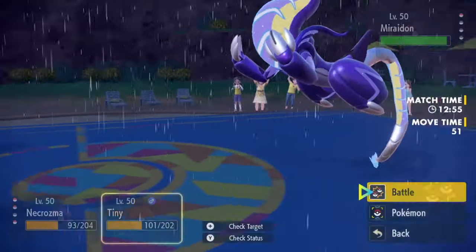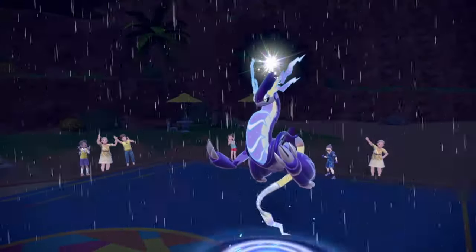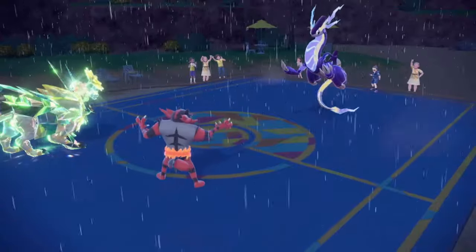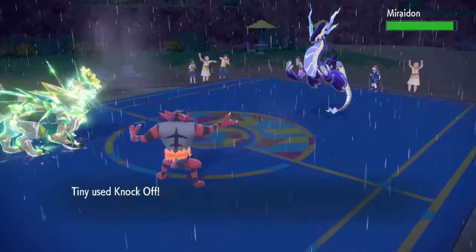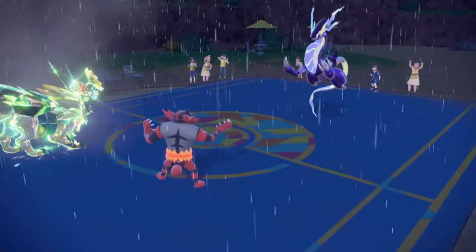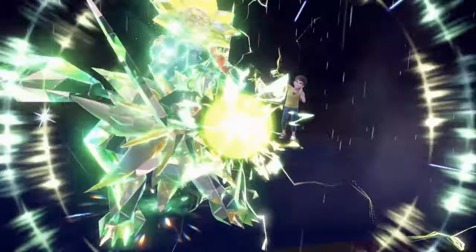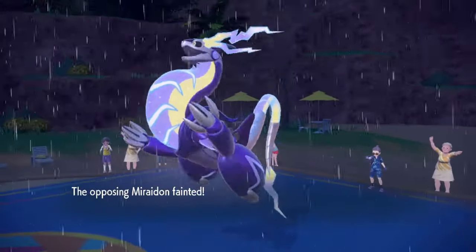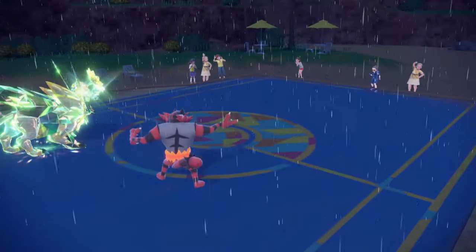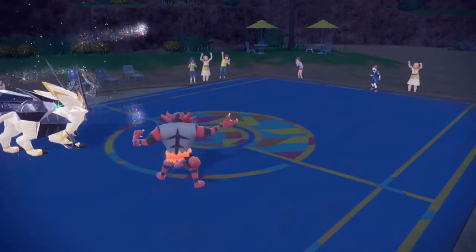Let's go for Photon Geyser again — Knock Off too. He goes for Calm Mind — you are not living a plus-two Photon Geyser, get out of here with that setup! Get that item away. Incineroar actually outspeeds Necrozma too — weird. But it doesn't matter — plus-two Photon Geyser and there you have it! Dusk-Mane Necrozma absolutely sweeping this poor guy.